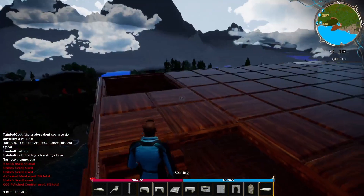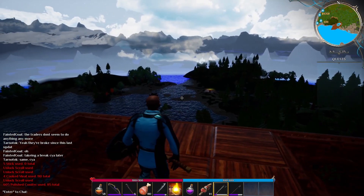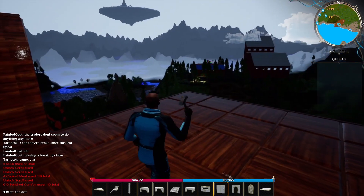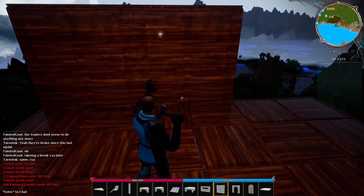And there you have it — our third floor. Look at the view that you can see from up here! I'm going to enclose this floor with a roof but also keep it more open — you'll see what I mean.